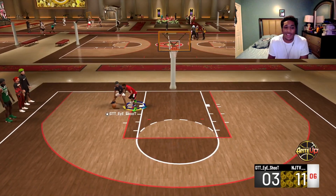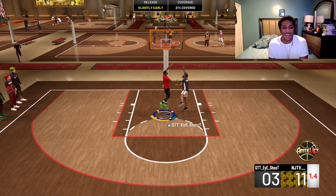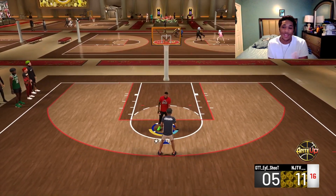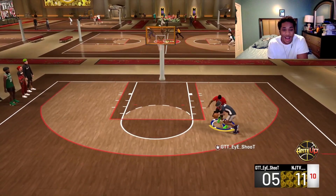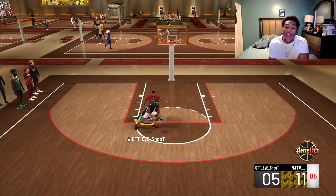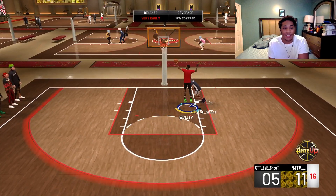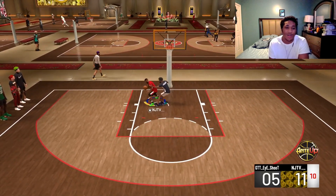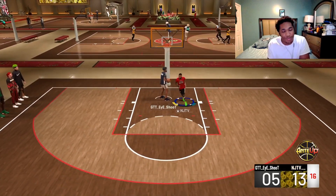He's like 6'3 or 6'4 — maybe he has intimidator on bronze, I don't know — but still that should not contest my shot. These guard builds, their interior defense is like a 45 or 50. I have an 80-something layup — why am I being contested by a 50 interior defense? 2K, you have to fix that logic. At least make it a 75 threshold.